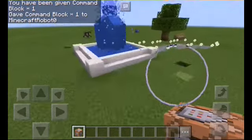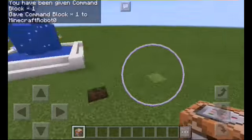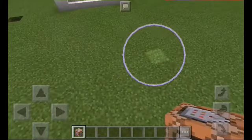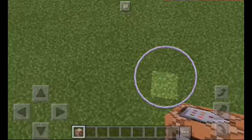Okay, so now I did it right. I guess I spelled it wrong or something. Anyway, so the first step is to have a command block, like I showed you. Then your next step is to find a perfect spot to do it — I'll choose right here, it's kind of by the other one.